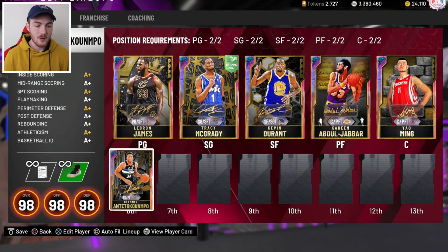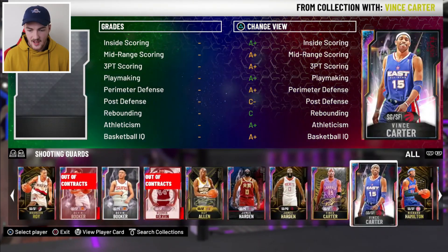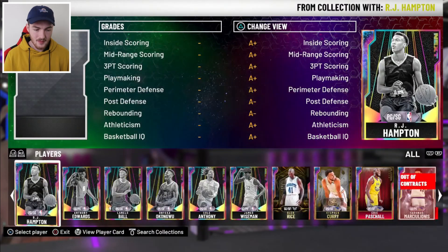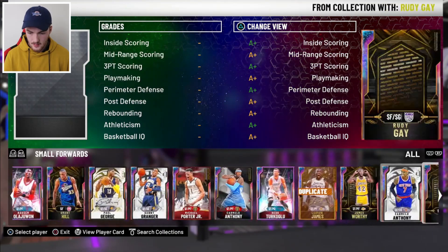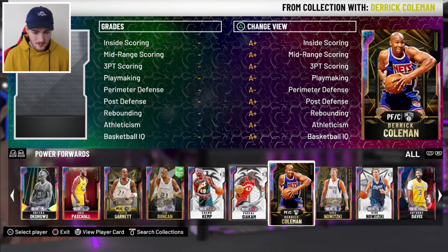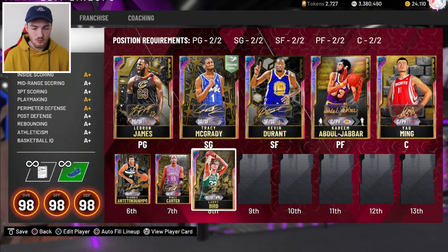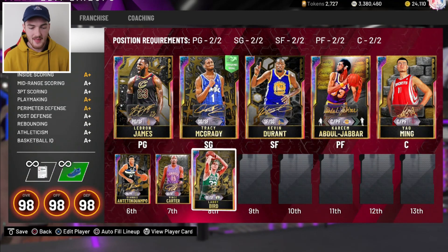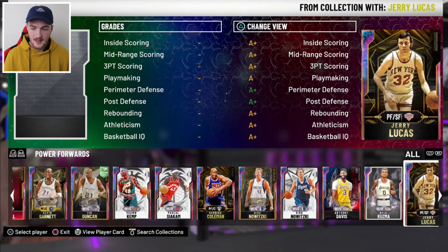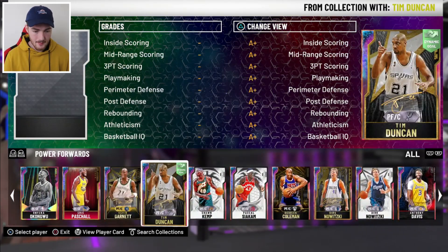If LeBron and Giannis can play point guard, I'd want to use that properly. For shooting guard, I think it'd have to be Vince Carter — he's amazing. I actually find this card better than MJ; I'm sure some of you guys would disagree and that's okay. For small forward, we can't use the other LeBron or Giannis, so never mind — we got Bird. Larry Bird is crazy. I think Larry Bird is better than MJ as well, but that's just personal preference. For big men, I really like Dirk. A lot of you guys like Hakeem and Tim Duncan, which I definitely don't disagree with — those cards are really nice as well.